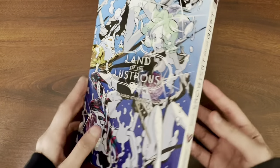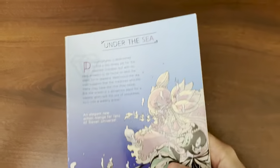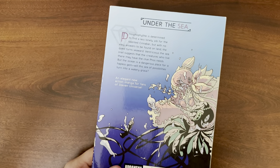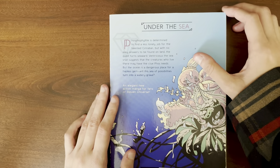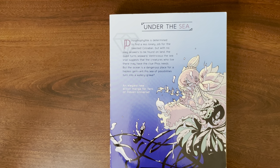Getting back to the volume — I haven't really been going over the little blurbs on the back. I actually haven't read this one, so let's read it. 'Fossilite is determined to find a less lonely job for the talented Cinnabar. But with no easy answer to be found on land, the quest turns seaward. Ventricosis and the Sea Snail suggests that the creatures who live there may have the clue Boss needs, but the ocean is a dangerous place for a hapless gem. Will this sea of possibilities turn into a watery grave?'